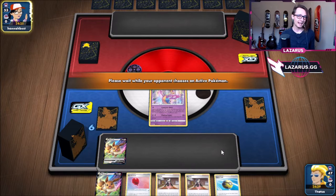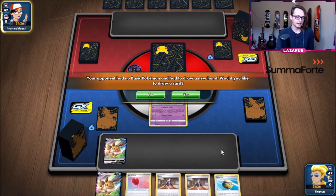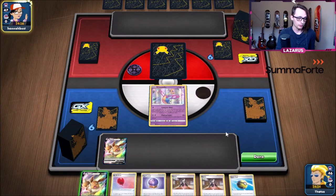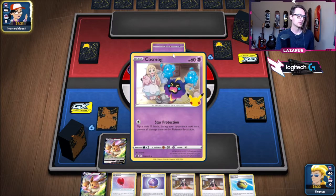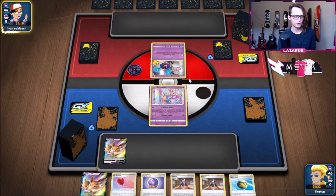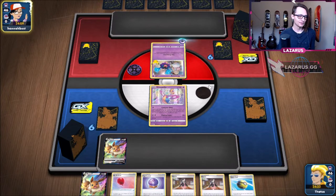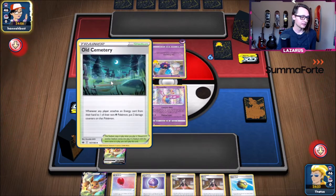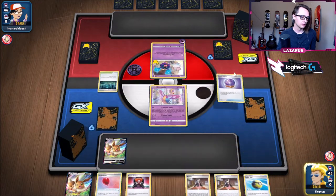Our hand's pretty good again. All we need to do is get an energy — easier said than done. I tend to run a little bit more energy; a lot of people run 8 to 10 but I like to run 12. I very rarely get screwed by having too much energy. There's my energy — we take those. Still gonna Marnie but I will Fog Crystal away for an energy. Cosmog — okay, so they're probably playing the new Solgaleo from Celebrations, such a cool card. I'm gonna dumpster this thing.